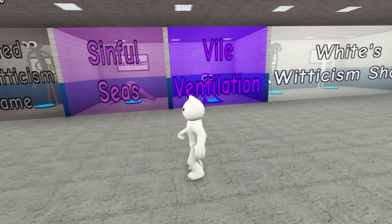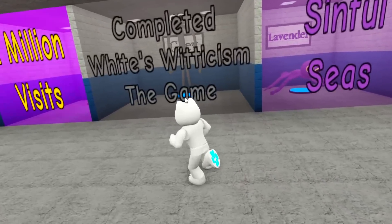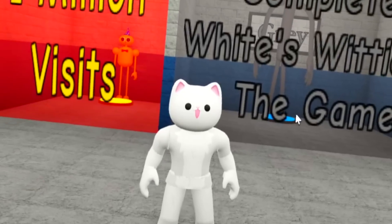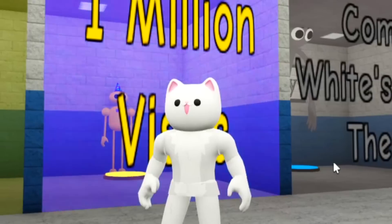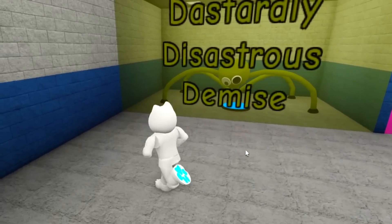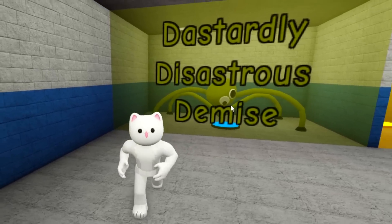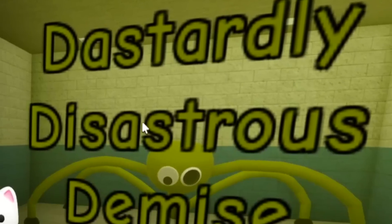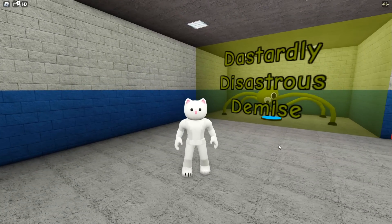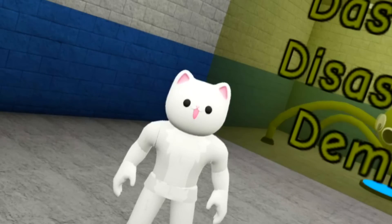They're obviously family - siblings - because they look very similar. And maybe grey is also part of their family. Black and white could be brothers or sisters, we never know. And obviously they've released a Million Visits special just here, which is good fun. And then we've got the new version here, which is Olive. It's got all of the D's in its name - Dastardly Disastrous Demise. Everything that you don't want to hear if you're trying to describe someone.